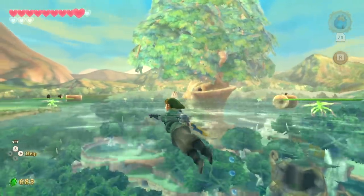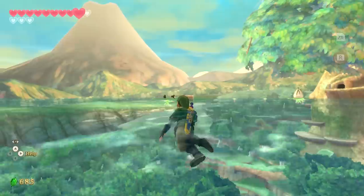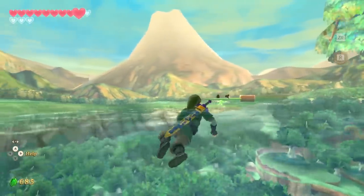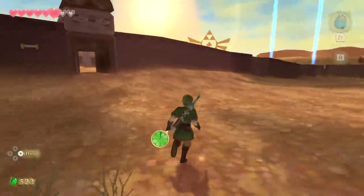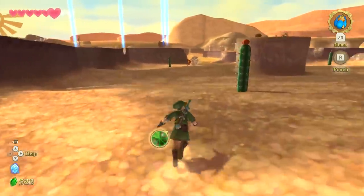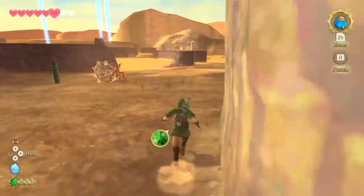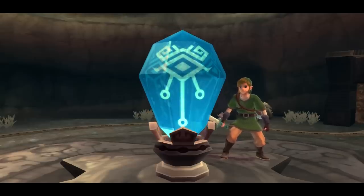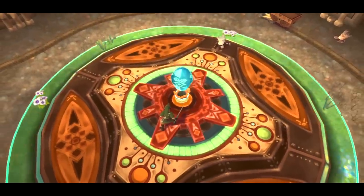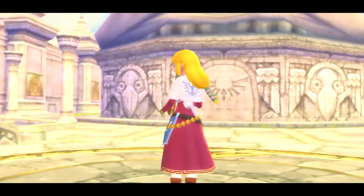Now you probably don't need us to point out the most obvious upgrade — though if you do, might I suggest an eye exam? Skyward Sword is crystal clear on Nintendo Switch, running at a massively improved 1080p and a rock-solid 60 frames per second, which is a first for a 3D Zelda game. And it is glorious. It's not just rock-solid, but it even addresses slowdown from the original game, like the stuttering that would happen when activating time crystals, which is fittingly a thing of the past.